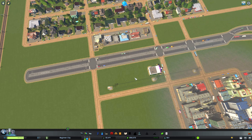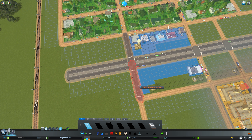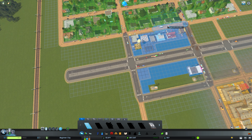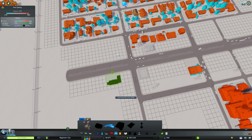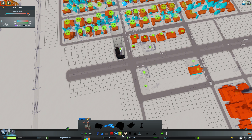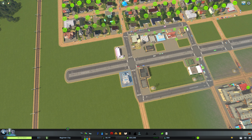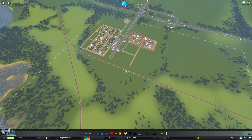That will make the traffic flow while coming off the highway. Then I just want to upgrade a couple of these streets near the main one, so we have a little bit of stuff upgraded before we put in our fire department and our police department. Now we have a little bit of that coverage and we can start talking about our layout.